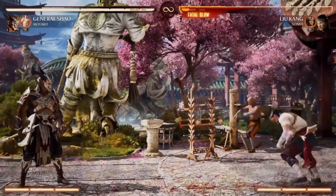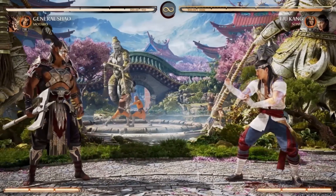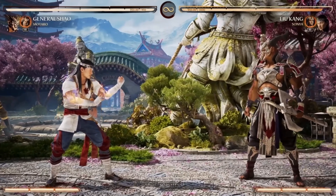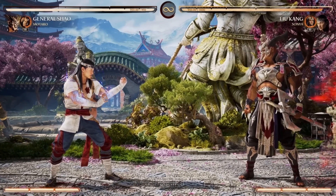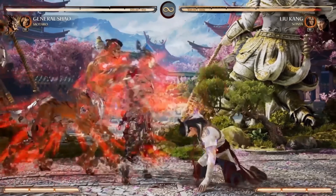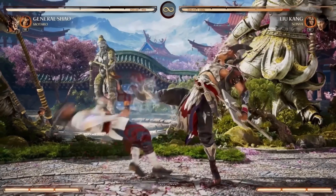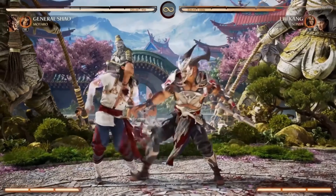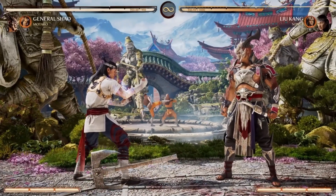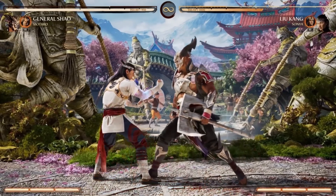I've chosen Motaro with General Shao for a reason. He has this teleport — maybe you can read a projectile, maybe not — but you can move around the battlefield quicker. With this overhead I can teleport and still continue a combo — it's a true combo. So now you have to worry about the overhead and the teleport, and you can do the full thing too.